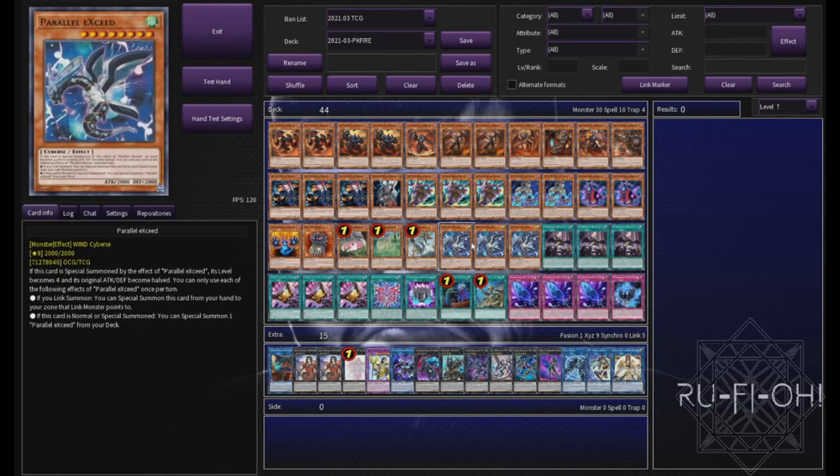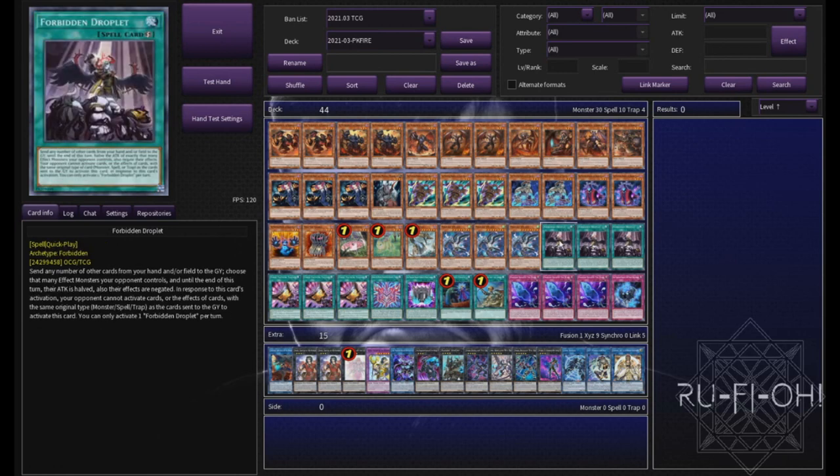We have triple copies of Parallel Exceed because it does what it says on the tin — free Xyz summons is pretty nice. We have triple copies of Forbidden Droplet. This card's becoming more and more compulsory as the game goes on — absolutely broken, really really strong card. Anyone that plays with it knows how strong this is. You need to play it in there if you've got the room for it and if you can afford it and if you have access to it.